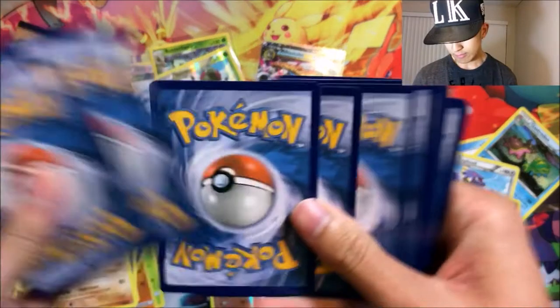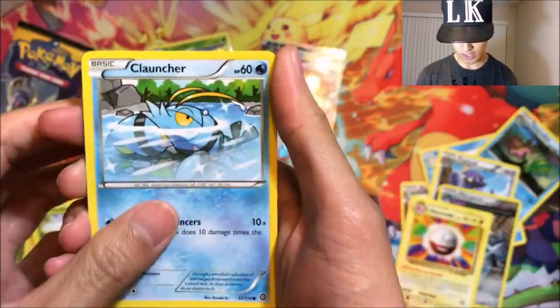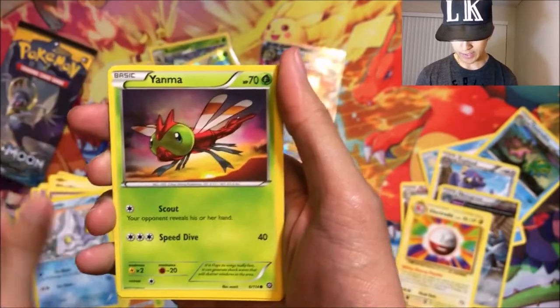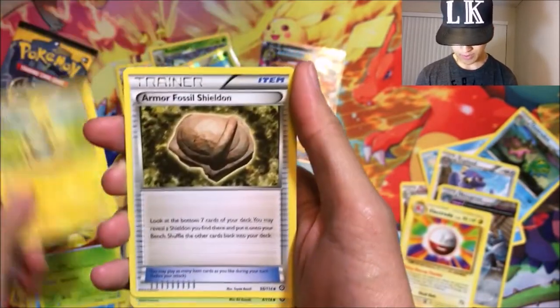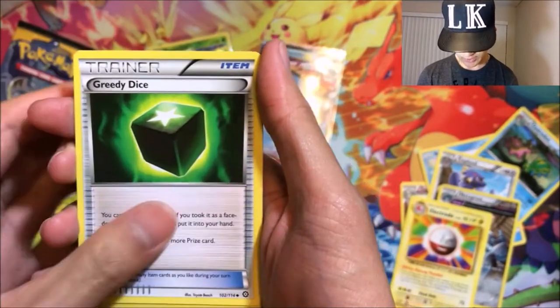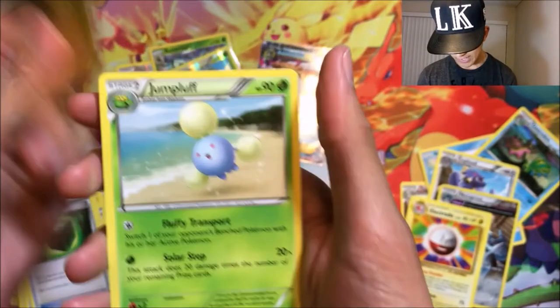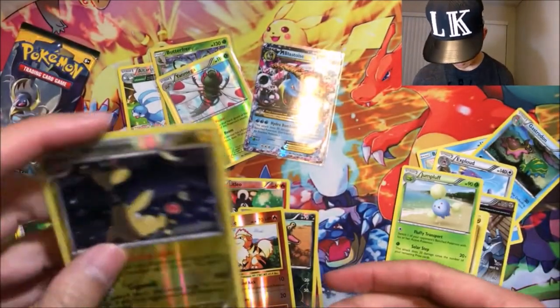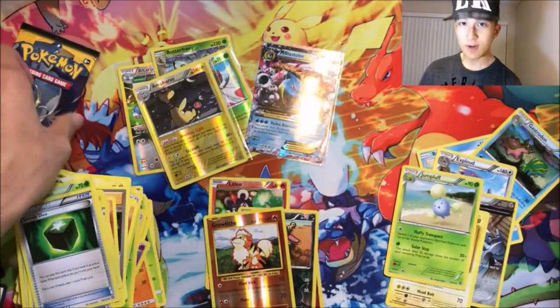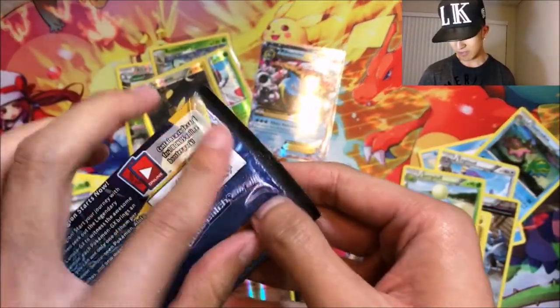Two more packs — we got Steam Siege. We got Seedot, Planchley, Bergmite, Goomy, Mareep, Armor Fossil, Shieldon, Skiploom, Greedy Dice — a reverse rare Ampharos, nice, I always loved Ampharos — and a Jumpluff normal rare. We'll sleeve that up. Four reverse rares — that's crazy.